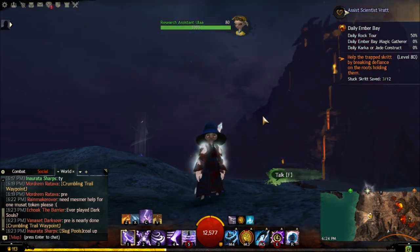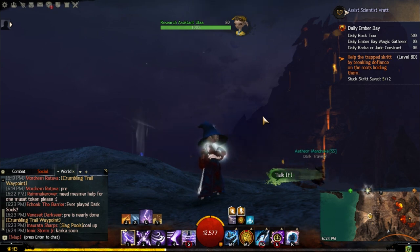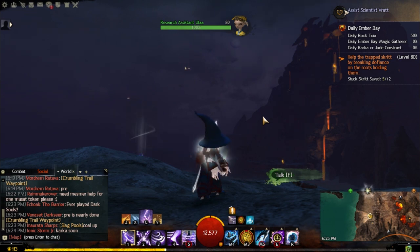In Ember Bay there are several Skrit Stashes scattered across the map. I will show you where they are and provide a map with all the dots in the description. You can get money off the Skrit Stashes and off of Unbound Magic if you don't need it for other items. If you have extra Blood Rubies, you can salvage those for Unbound Magic, because with Unbound Magic we're going to be buying packets and bundles.